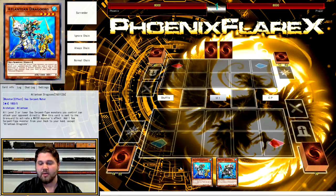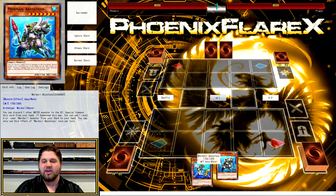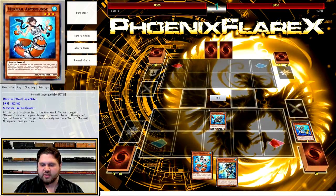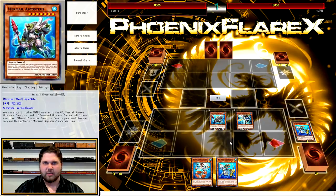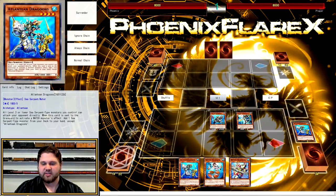The previous combo was Neptabyss plus Teus plus any Water Monster, but Dragoons plus Teus is actually only a two-card combo — it doesn't even require another Water Monster in hand. You start by discarding Dragoons for Teus, triggering both. Off Teus you're going to search Gund, and off Dragoons you search Neptabyss. Then you summon Neptabyss, send Dragoons and add Dragoons. Having three Dragoons in your deck is a very good feeling, especially with Neptabyss. Off this first Dragoons trigger, you're going to add Megalo.